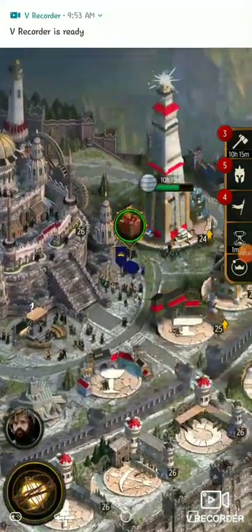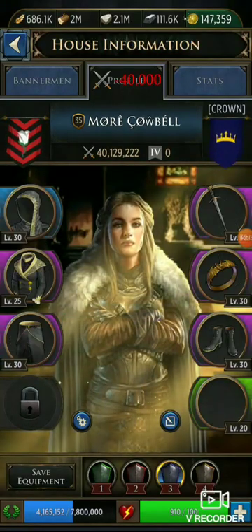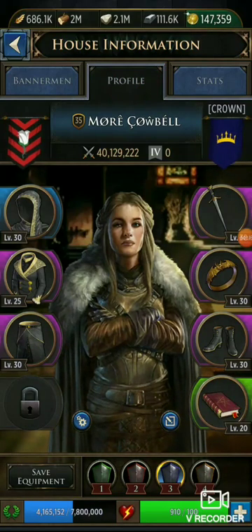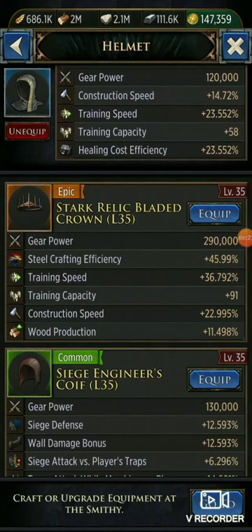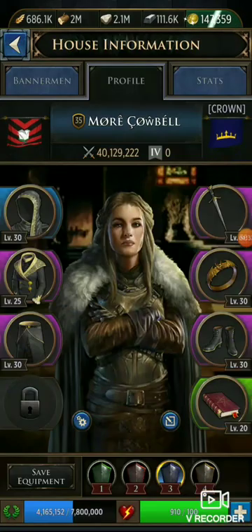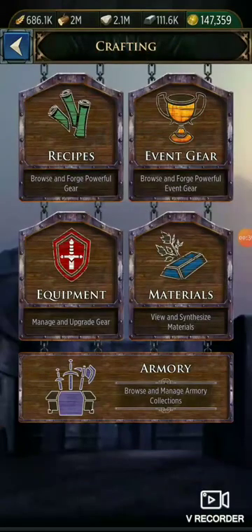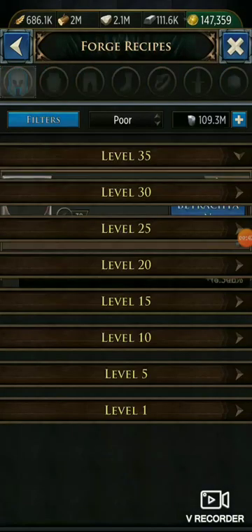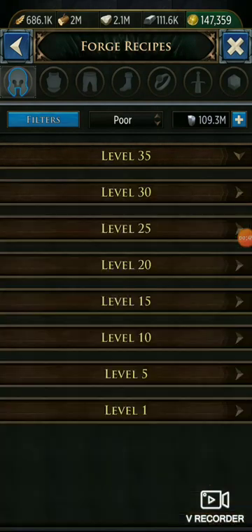Alright, so once again we're going to do a little bit of crafting, and this is again on my main account. I'm going to equip my steel efficiency gear, which is my wand — as you can see, just to show you a couple of pieces on the wand: this is healing and training steel efficiency, just so you get a little bit of an idea.